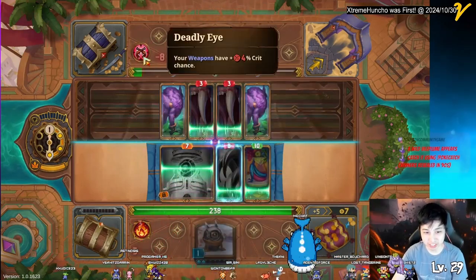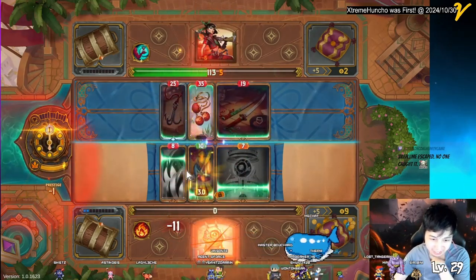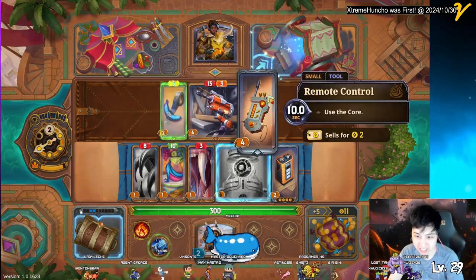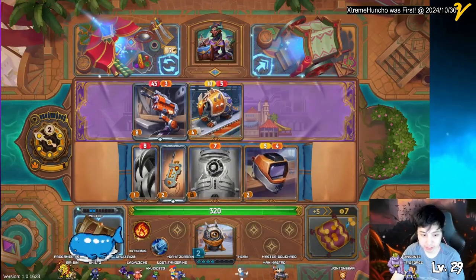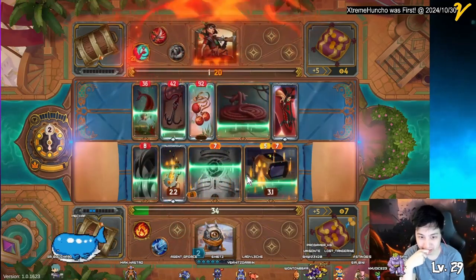In my first battle, they had way more synergy than me so I actually didn't win. Later I got this tool that seemed very interesting — it instantly uses the core but has a 10-second cooldown. And I finally got a burn item: the welding helmet. This helmet is going to carry me throughout this whole run — this is a foreshadow. In the second PvP match I got lucky with my burns.